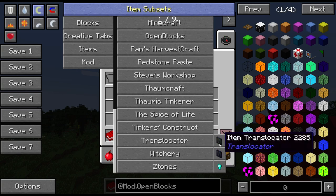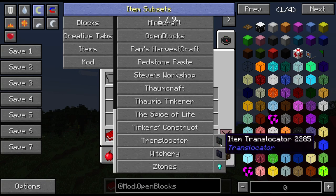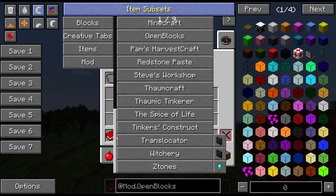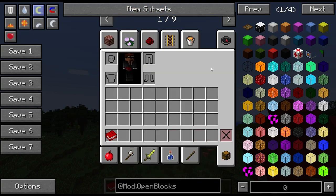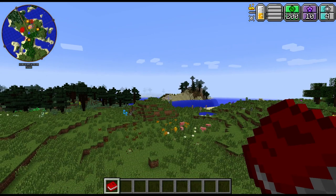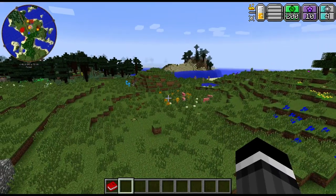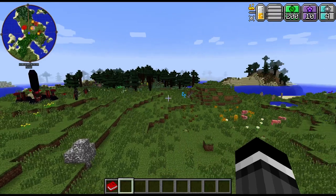Translocator was added because it's basically the only way to move items and liquids around automatically. These are sort of magic-y, and the whole pack is centered around magic — basically no tech mods in here at all. So lots of exploration, lots of magic, lots of finding other dimensions and going and killing bosses. But there are no pipes and very little automation, and the difficulty is definitely higher than normal.